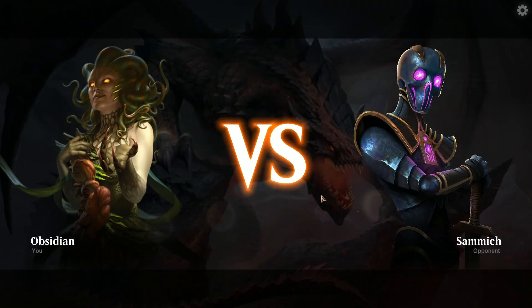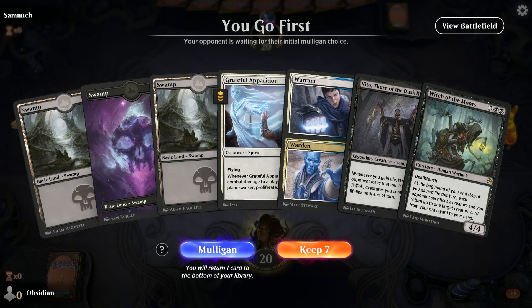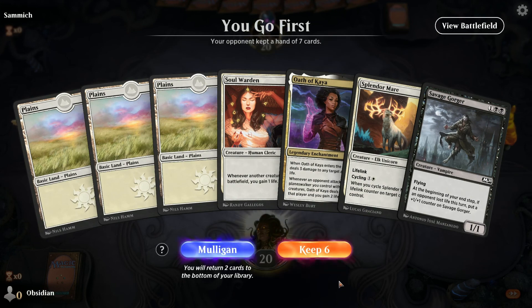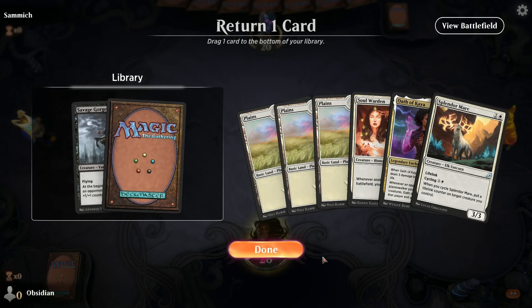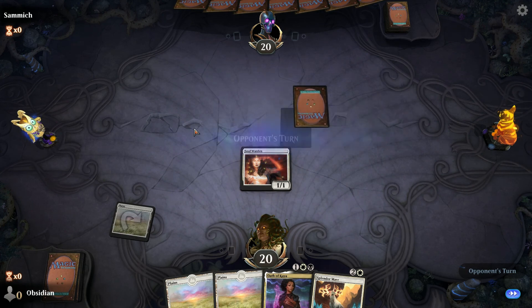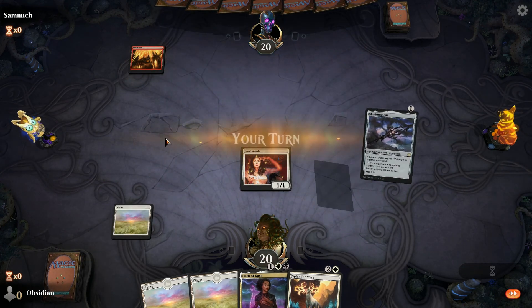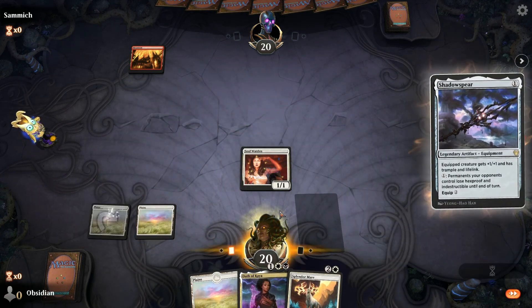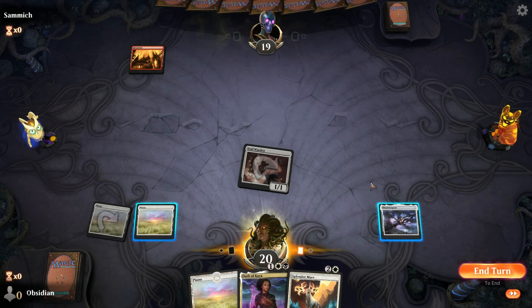Maybe we drafted poorly. Maybe I should have focused all in on black — I don't think I would have gotten the lifegain sources without white. I'll do Soul Warden. I haven't used Soul Warden yet; I don't know how effective it would be. It really needs the Blood Set, the Aerialist, in order to work. But maybe we'll get some life gain in — it's not lifelink yet. For some reason I keep thinking it's lifelinky.